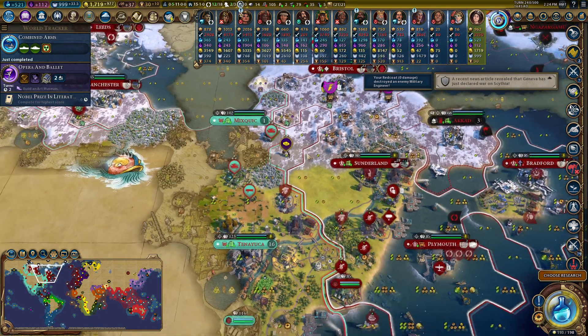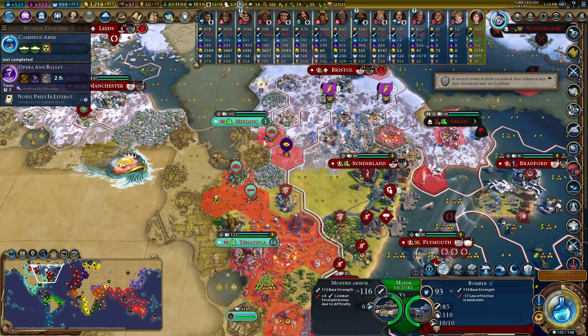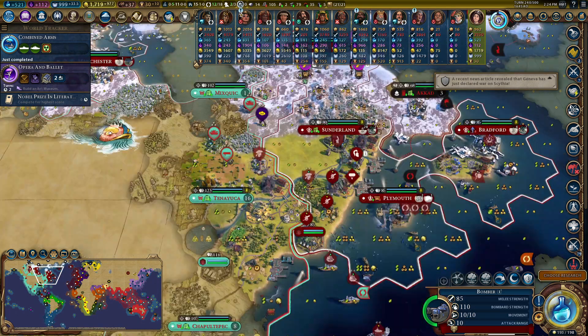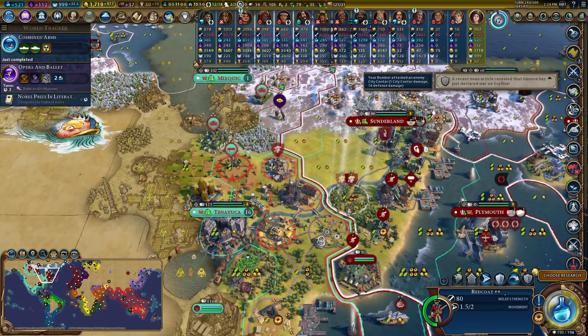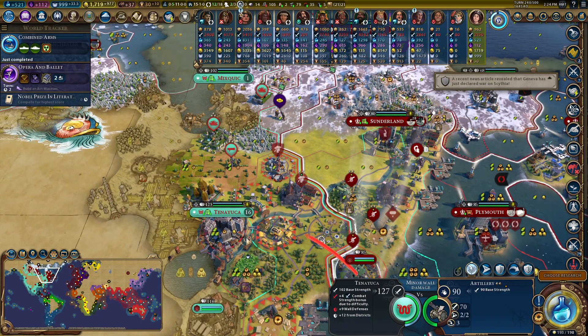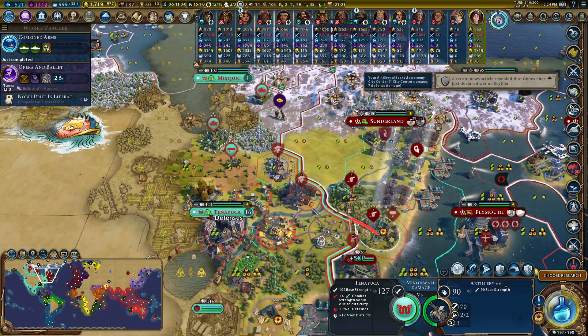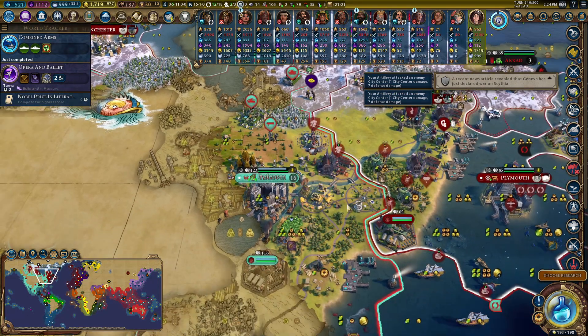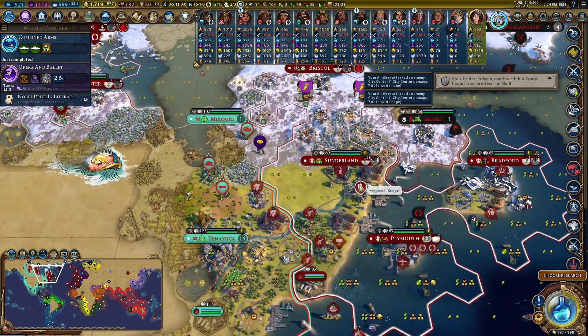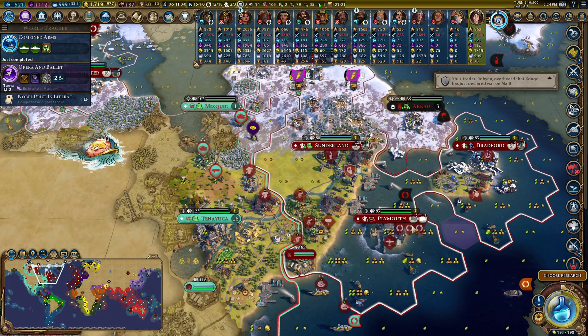I have a couple of Redcoats, but the Aztecs have modern armor armies — that is slightly tougher than I wanted. My bombers do barely anything against them, which is a little problematic. We'll just have to deal with that. I have all my artillery and can start peppering the walls. There's one city I need to destroy quickly because it unlocks one more aluminium for us — once we have that we'll be in a better position.